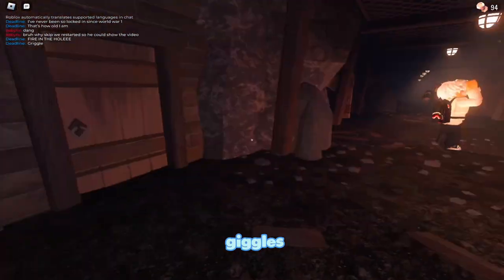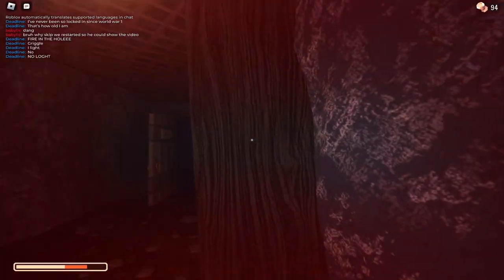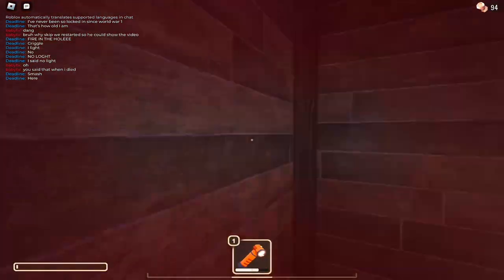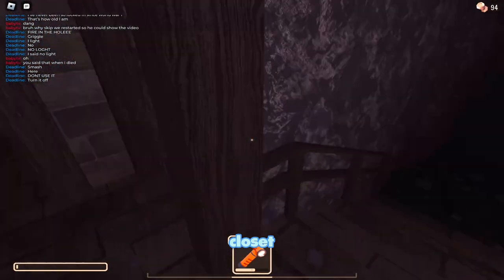Help him, help him! Giggle's killing him — stop laughing little baby. Get your money up, not your phone. Oh shoot, no — I hate the green one! He's gonna drop the flashlight. Don't use it, don't use it! Get another closet back there. I'm one health bro — I died.